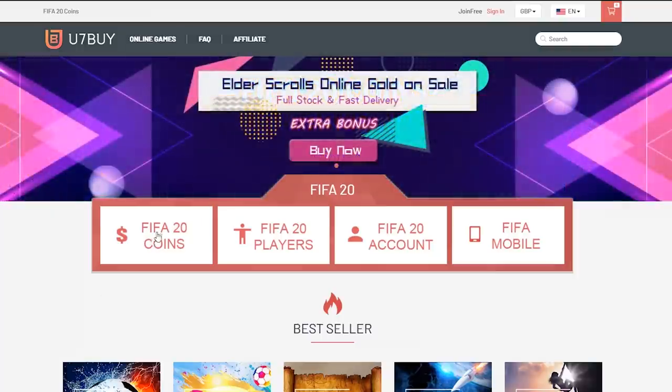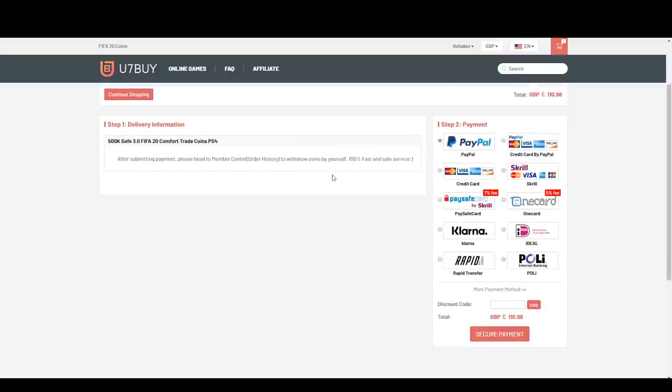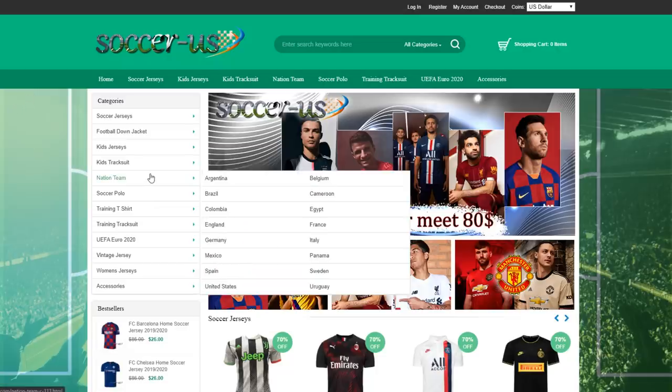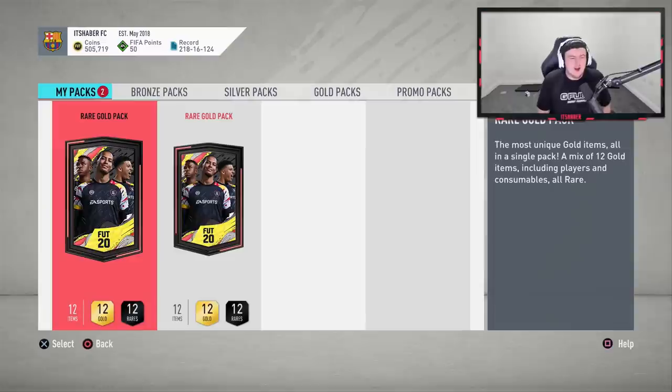For cheap, fast and reliable FIFA 20 Ultimate Team coins, check out u7buy.com and use code 'haber' to get yourself five percent off all of your orders. Make sure to check out soccerusa.com — I'll leave a link in the description for cheap replica t-shirts and jerseys, they're a really good site.